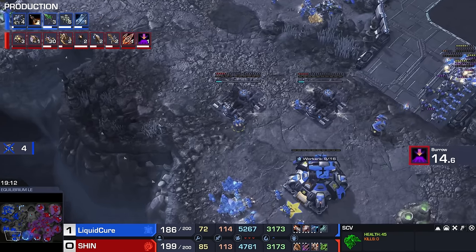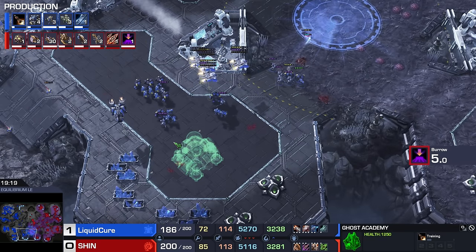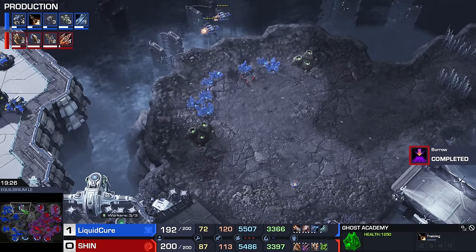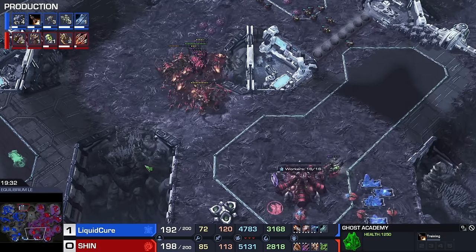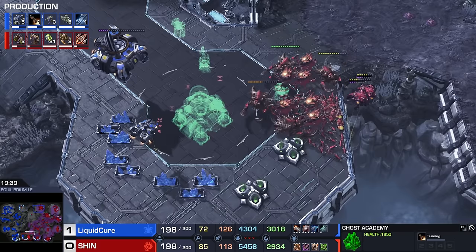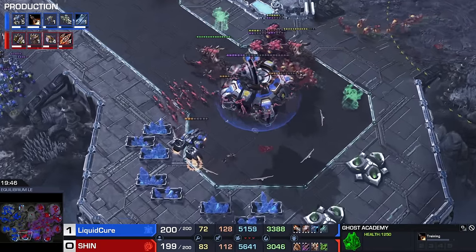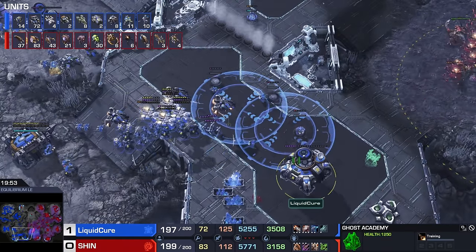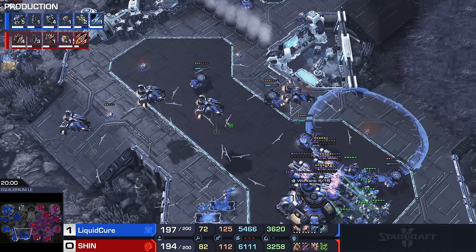He adds on four more Command Centers. It's the Mythological Hydra — one Command Center goes down, bam, four new ones. One Liberator goes down, bam. Can he nuke over the high ground? I think he can. Mr. Ghost — okay, they were going to nuke but they found a couple of big boy targets. This time around it's no Planetary Fortress. We should actually saturate this base immediately. There's the nuke — not achieving anything. Shin has decided he's given up on that location, which is a good feeling for the Terran.